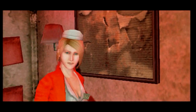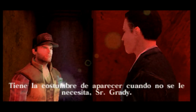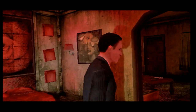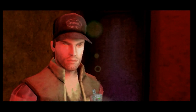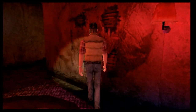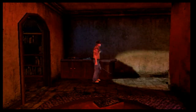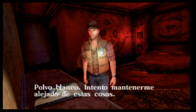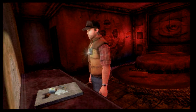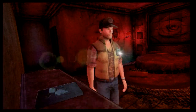¿Cómo? ¿Lisa? Travis. Tú tienes un hábito de llegar a ser donde no eres querido, señor Grady. ¿No es tiempo que te has ido? El bueno de Travis ha golpeado a Lisa y al Dr. Kaufman. ¡Qué gran jugada, Travis! Vamos a ver qué hay aquí. ¿Qué es eso? Polvo blanco. Intento mantenerme alejado de estas cosas. Hemos visto en la serie de Silent Hill 1 que Lisa era muy adicta a la droga, a la cocaína. Imagino que Kaufman también.